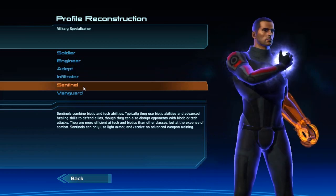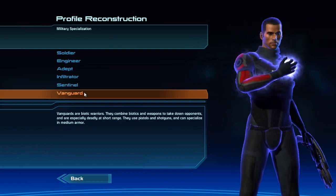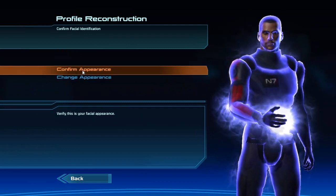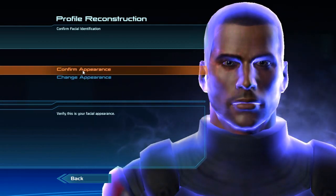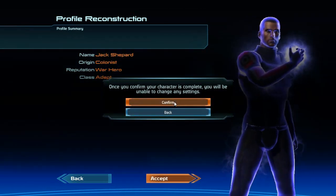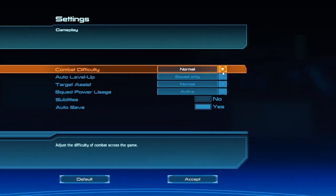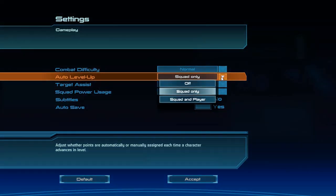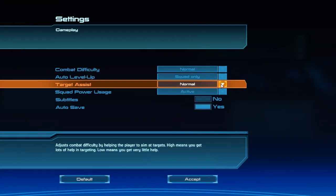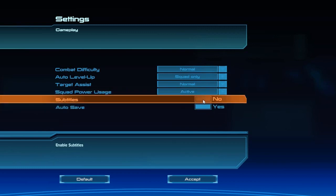I've only beat this game once, so I'm not as familiar with it as I am with Mass Effect 2 — which I think is a lot better of a game, even though this game is mind-blowingly awesome. I went ahead and chose Adept because I've never really used Biotics that much, and they're awesome so I want to use them. I'm going to leave the difficulty on normal, pretty much everything on the default settings, except I turned the subtitles on so it's easier for you guys, especially if I accidentally start talking over any of the dialogue.